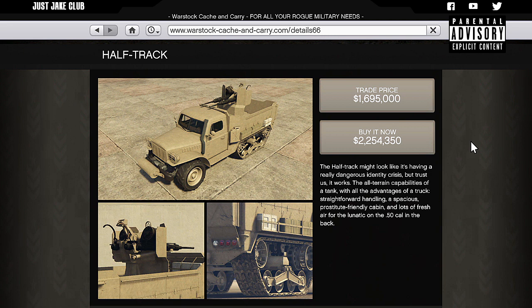As you can see this vehicle looks absolutely nuts and you can purchase it for two different prices. The cheaper price is if you complete a mission beforehand, and the buy-it-now price is if you want to skip that mission and just get it outright. The first price is 1.6 million, almost 1.7, and the second price is 2.2, almost 2.3 million. If you're hard up for cash, I suggest you do the mission to save a bit of money.